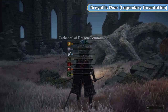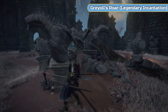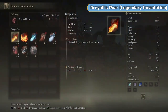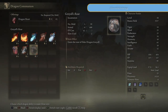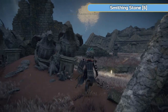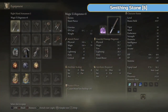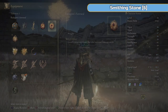Now we're going to go and get a legendary incantation — Greyoll's Roar. Greyoll was the big dragon. Watch the soldier and then come to this communion spot here. Greyoll's Roar is a legendary incantation that costs three dragon hearts — we just got five. That's all we need from this place, and that's why we lit it up earlier so we could teleport back. Note: you have a Radagon Soreseal. You can't stack them — you can only have the scar seal or soreseal, not both.